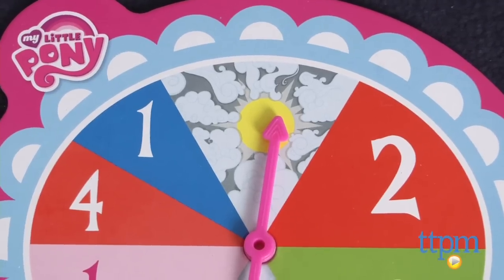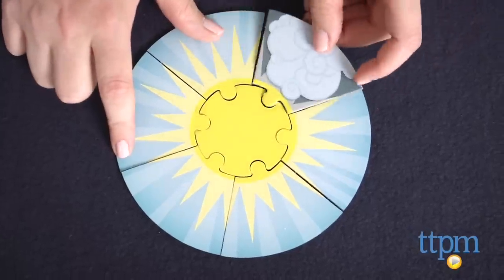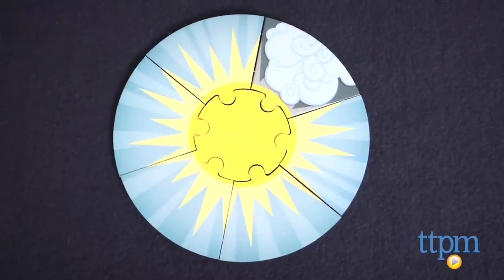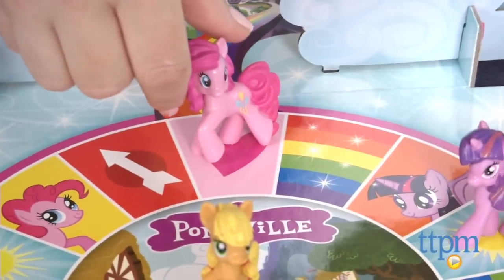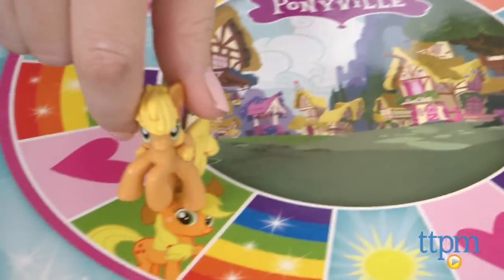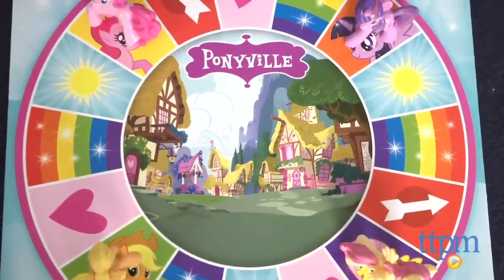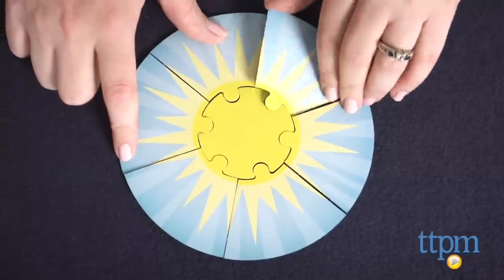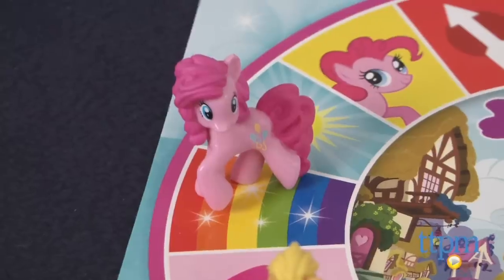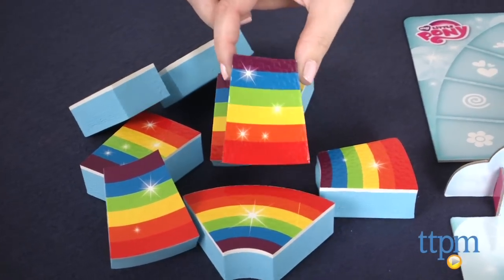If the spinner lands on the sun, you must turn one sun tile over so its stormy side is face up. If you get to move around the board, there are even more actions to perform depending on what space your mover lands. If you land on a heart, you can rescue any ponies stuck in Ponyville. An arrow means spin again, and if you land on a sun, turn one stormy sun tile back over so its sunshine side faces up again. The rainbow space lets you take any rainbow piece and place it on the rainbow side of the game board.